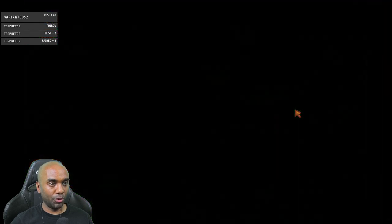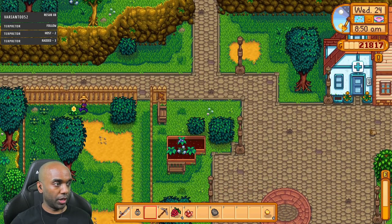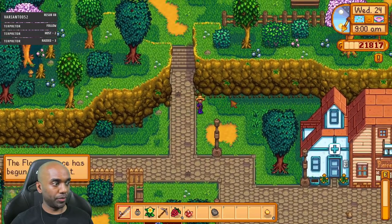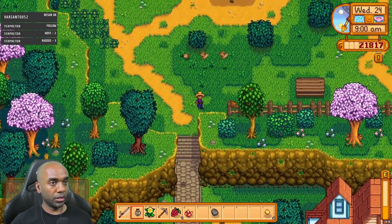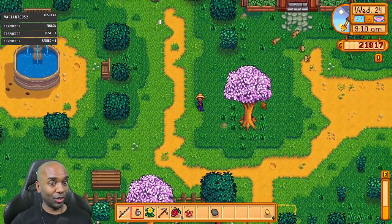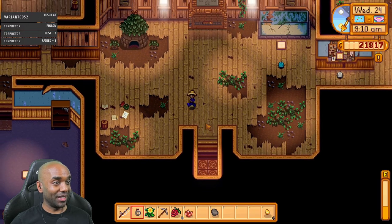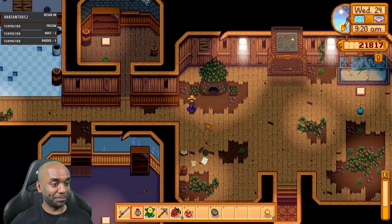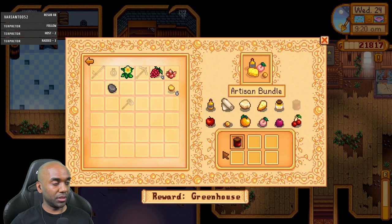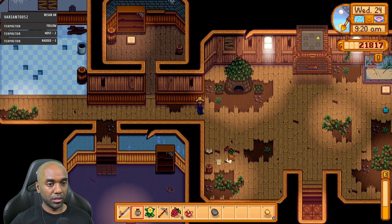I'm scared that if I don't put stuff in the community center, I'll see jam and think I should sell it and screw up. The flower dance has started - I just need to make sure I leave the mine with enough time to get to the flower dance, or that's a reset. Artisan - there we go, lovely. All right, to the mines! How's my farming doing? Still level four - I need to be level six so I can get kegs.